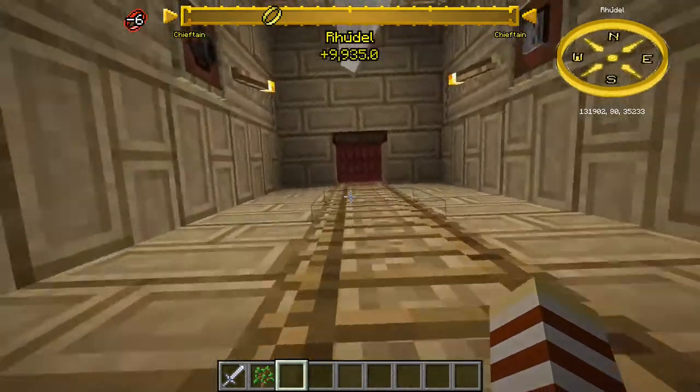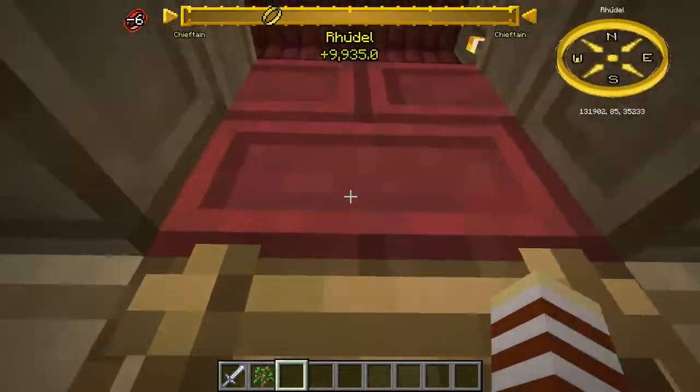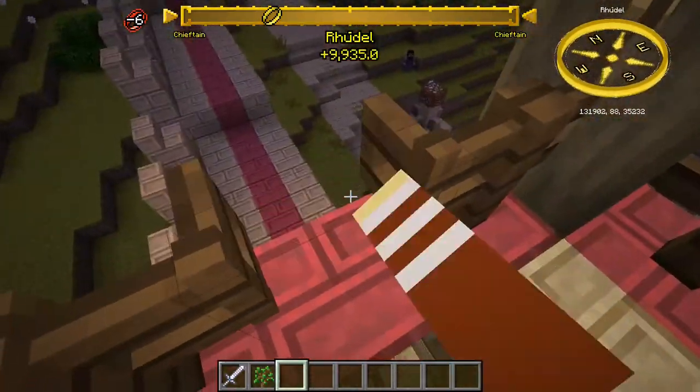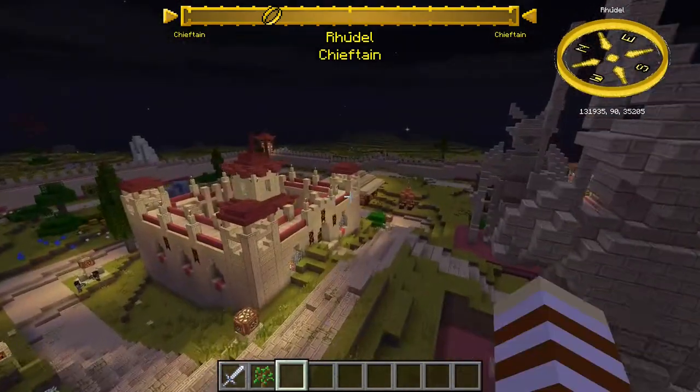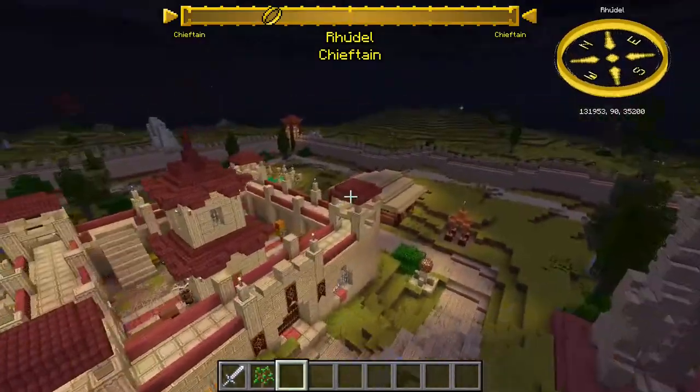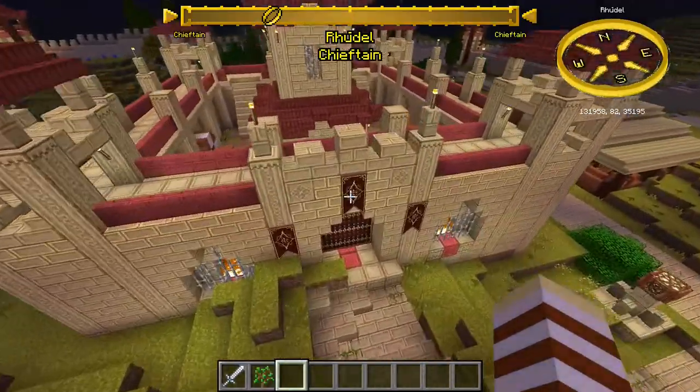There's lots of guys in here. If we get out here, you can see the main fort in the middle. You also get two stables — one there, one there — so you can get a proper good horse if you really try all 12 out.